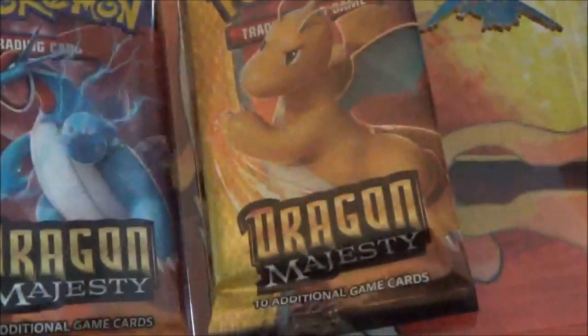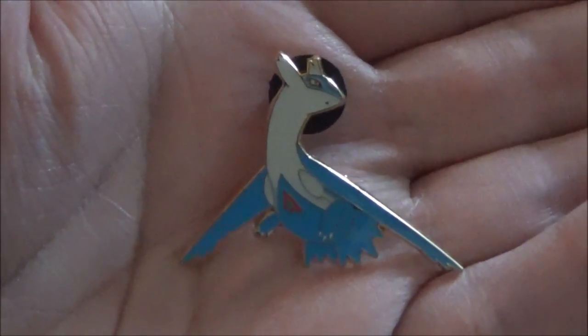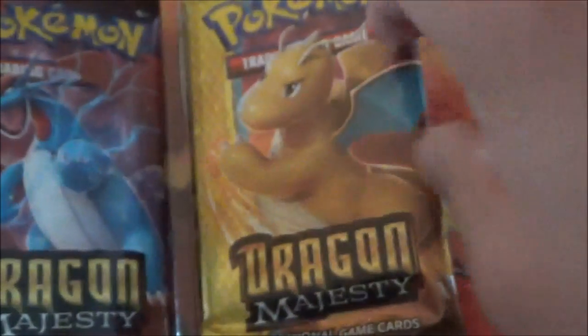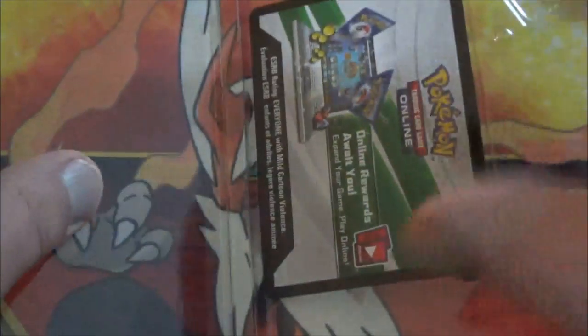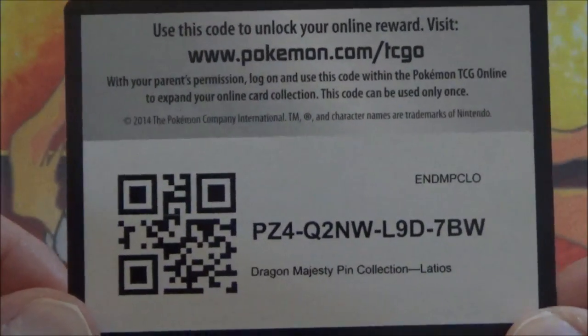Got a couple more of these coming soon too. First of all, you get a cool looking Latios pin. And you also get three packs of the new Dragon Majesty set — that's three packs per mini-box. Here's the code card that will help you unlock the Latios online.